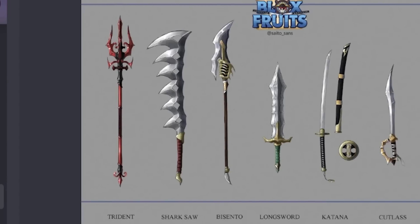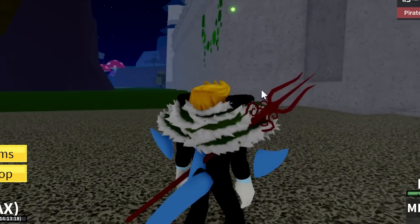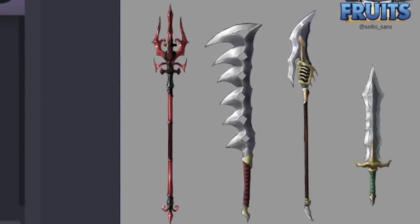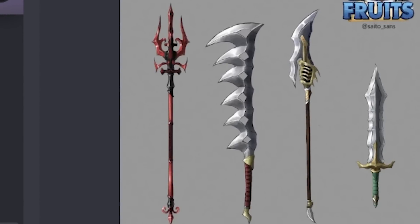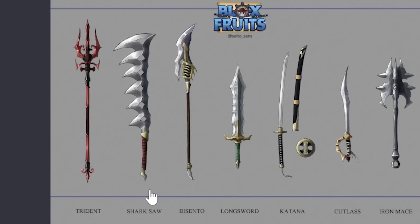Now we're going to the normal trident. Trident - this one. Look at this thing, you can see the design. They added a few details. It doesn't really matter, does it? I have no mastery on this one so I don't care.